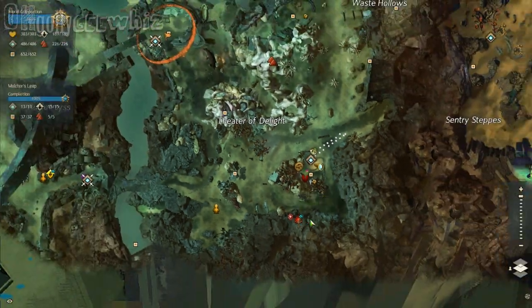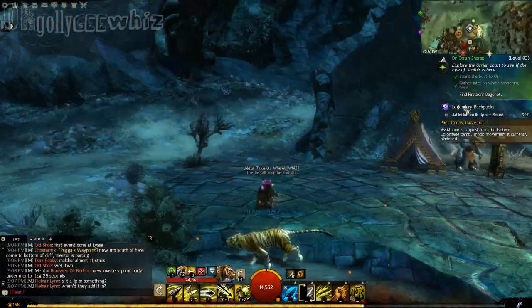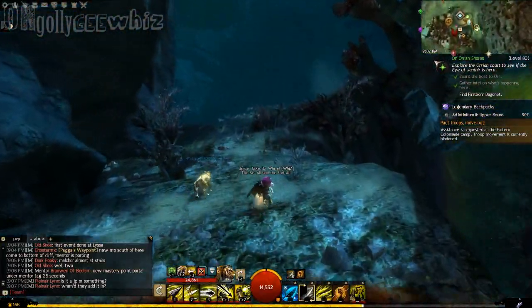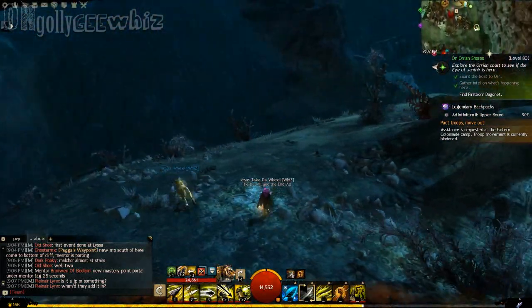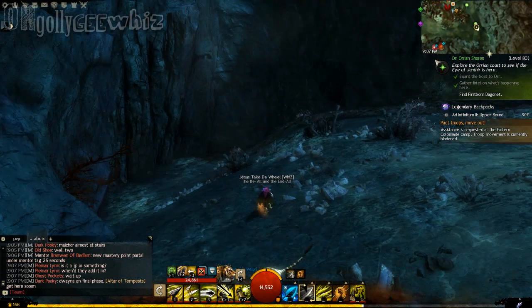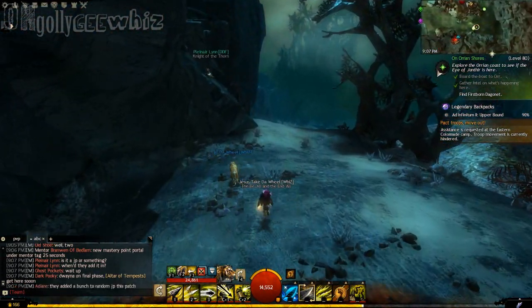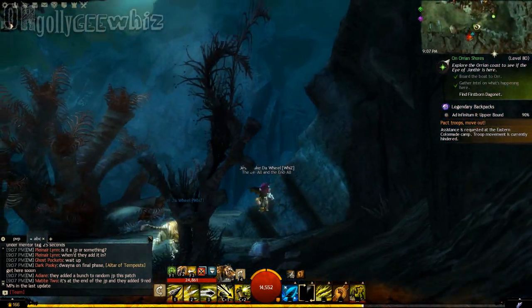If you are doing this, usually there's a Mesmer there, but just go south. And then, on the hill face, there will be a sort of easy, very easy jumping puzzle.